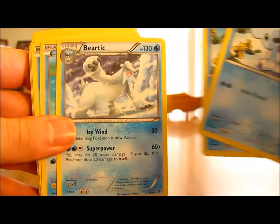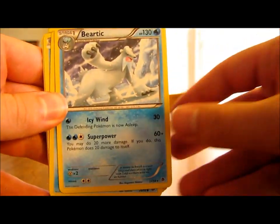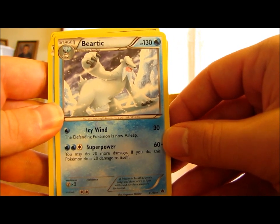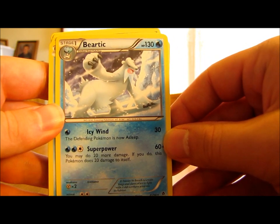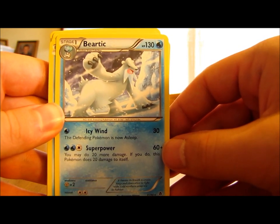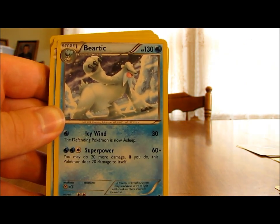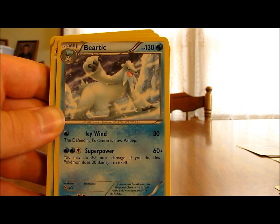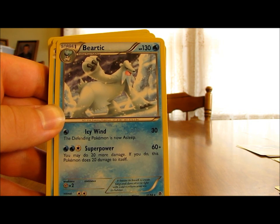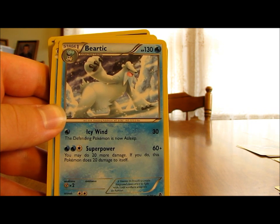Then Beartic — it's hard to believe something that looks like Cubchoo would evolve into Beartic. It has 130 HP, which is extremely high for a stage 1 Pokemon. It has two moves: Icy Wind does 30 damage and puts the defending Pokemon to sleep, which is very nice. Super Power does 60 damage for 3 energy cards, plus it has the ability to do 20 more damage for 80 total — but then you do 20 damage to Beartic itself. I would evaluate whether that 20 self-damage would get me knocked out the next turn.